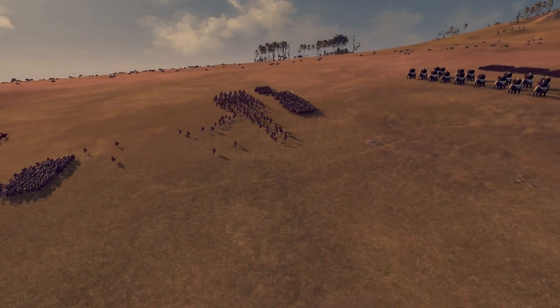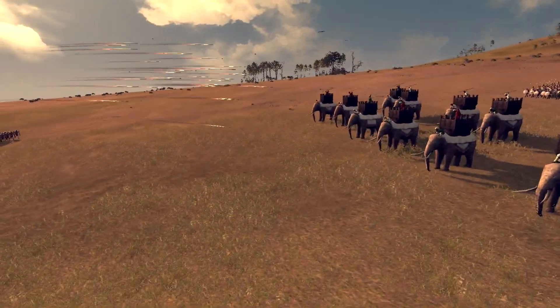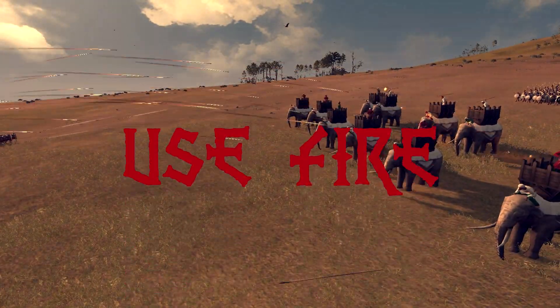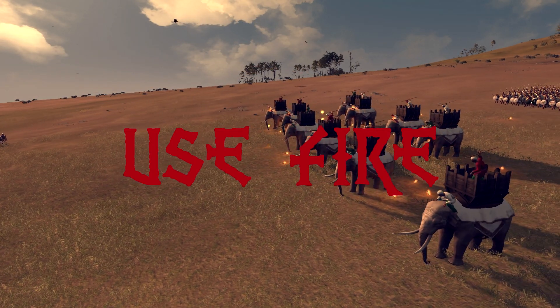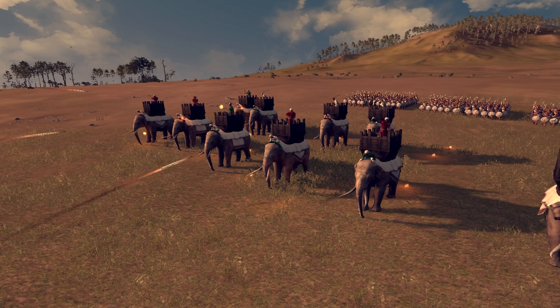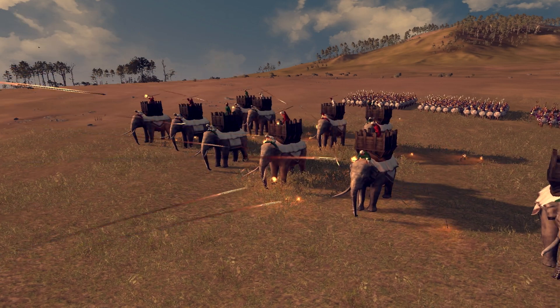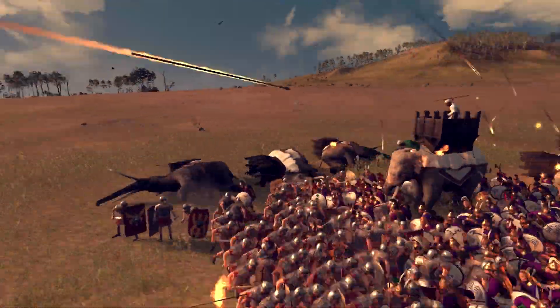Now, the three most effective ways to get rid of elephants. Starting with the most common and most effective one: use fire. It doesn't matter if it's going to be archers, spear tests, or horse skirmishers — you can never go wrong with fire arrows or javelins. Elephants are terrified of fire. One successful volley and they'll go berserk, which means your opponent will lose control over them and they're going to start inflicting casualties on friendly troops.